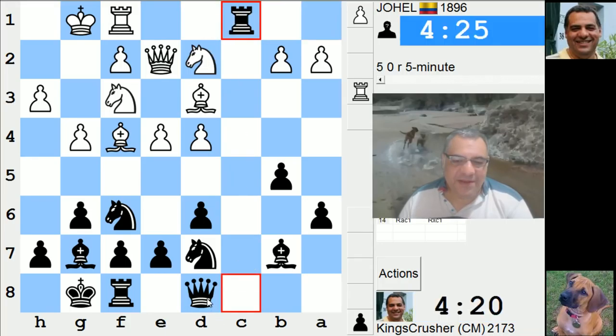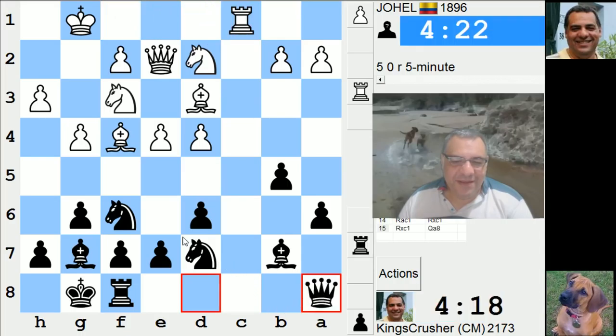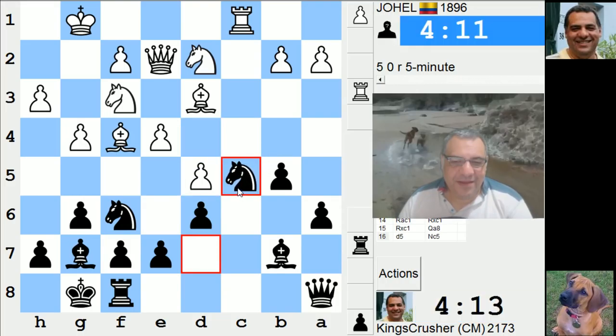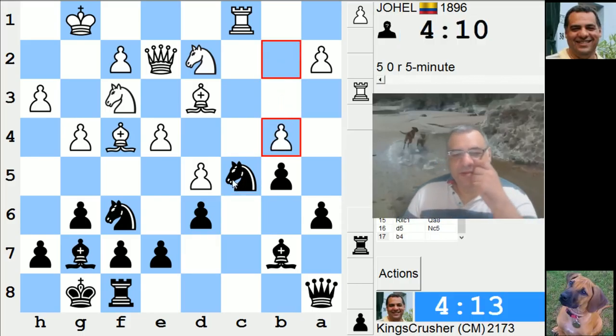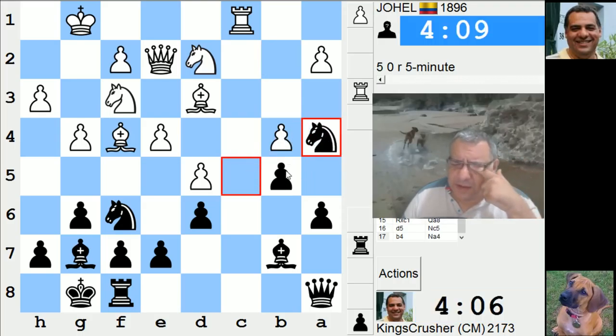Swapsies. Maybe okay, I've got my safe square here. It's nice. Like c3 potentially. Rook c7, rook e8.